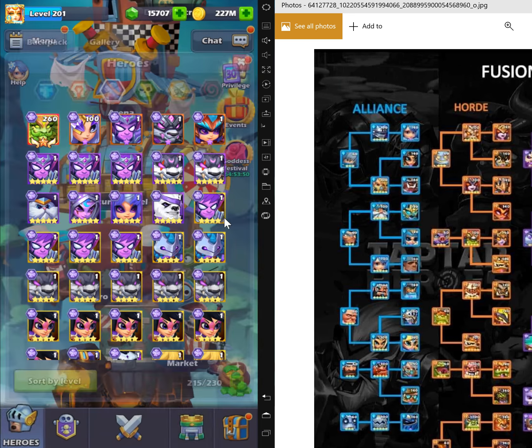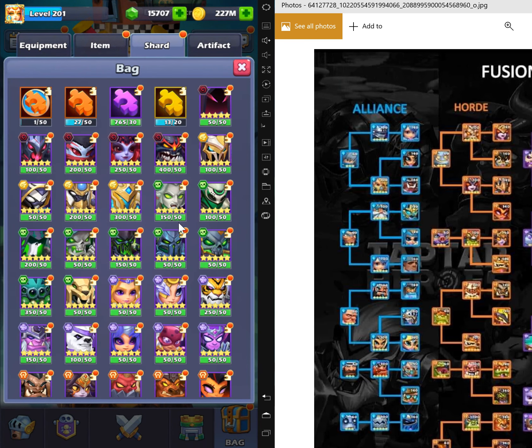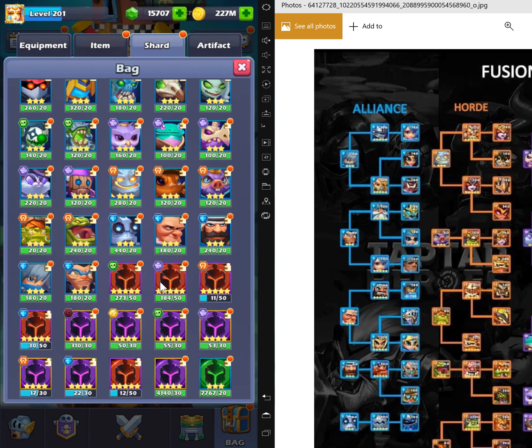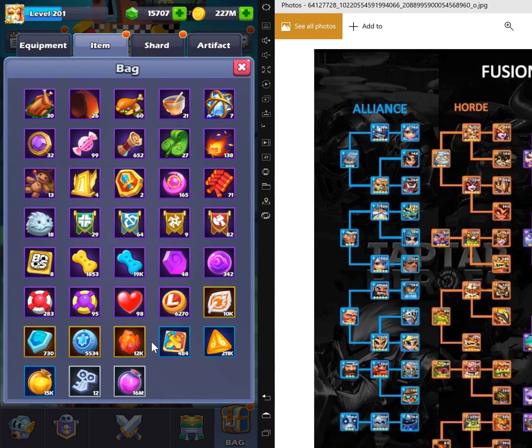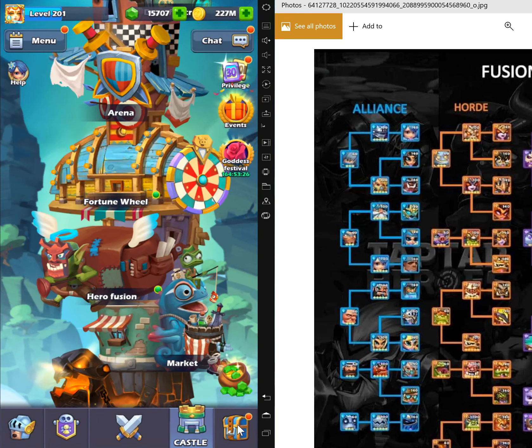Let me see how many golden soul I have. Look at that — I have 15K! I think I usually have around only 5,000, but right now I have 15K. I'm very happy. All you have to do is fuse four-star to make a five, then five to six, and then alter the six-star.